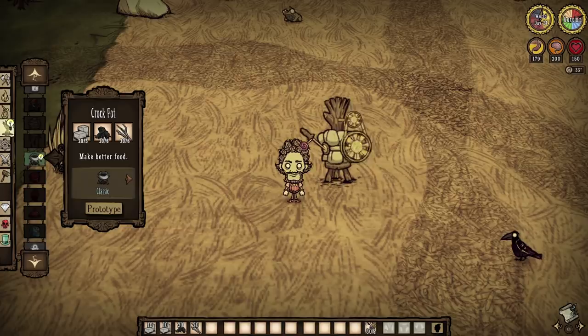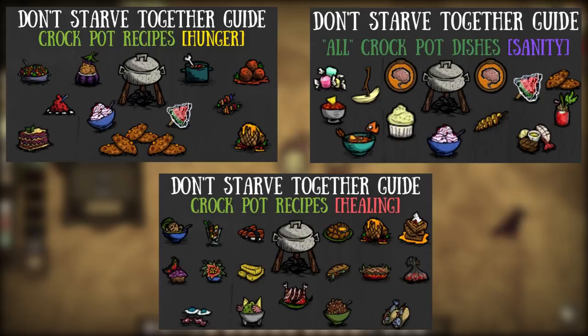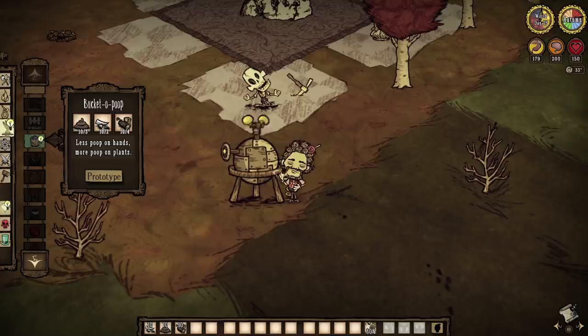Next up, the crockpot — yet another pretty darn simple food tab structure. I'm not even going to attempt to regurgitate everything I have already done over the years, as there is no way we are talking about 50-plus recipes that have come from this thing. I have covered them all from across every single Don't Starve experience, so you will just have to head elsewhere if you want the specifics.